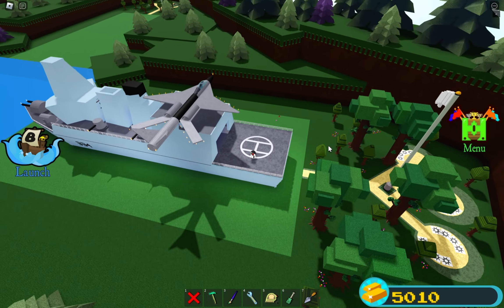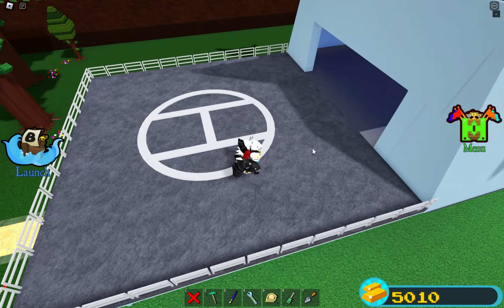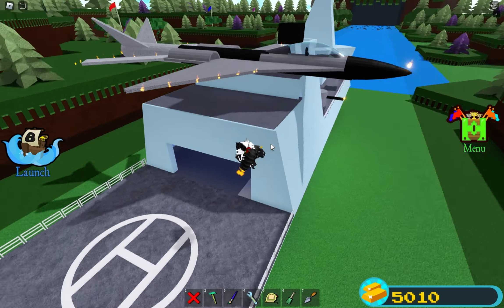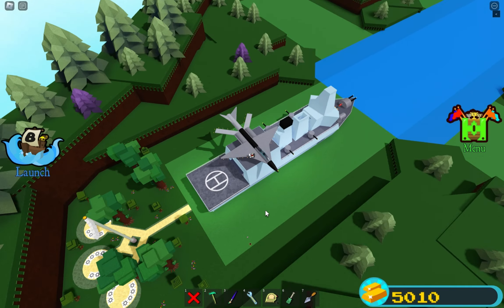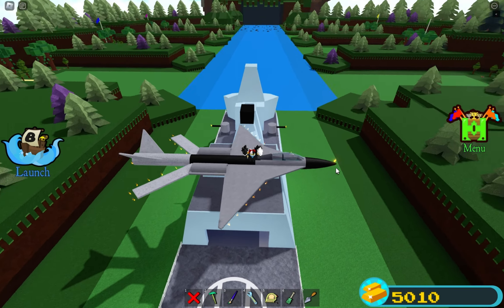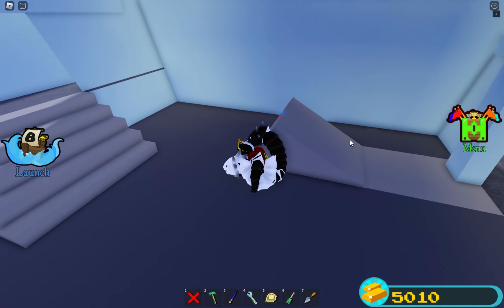There's a lot to showcase on the ship, but first let's start with the helipad. We've got some nice fences around it. Moving up here, we have a jet — it can't fit on the helipad so it's just perching at the top, but it works. I'll show you that after when we actually launch the ship.